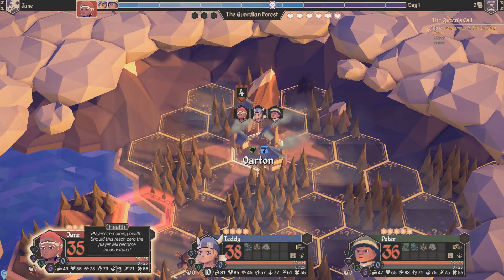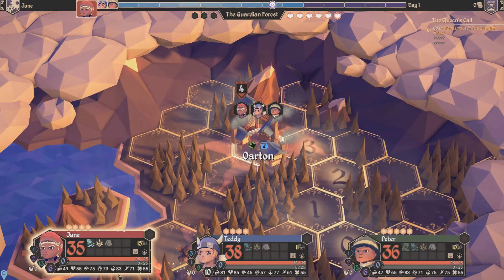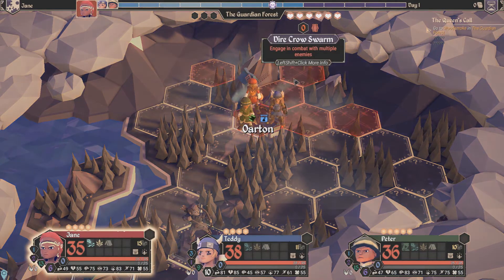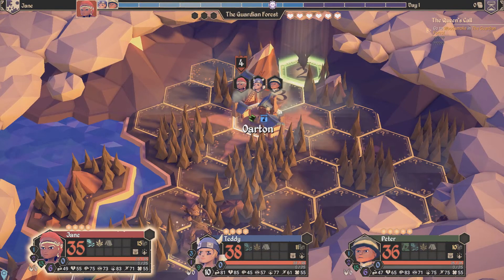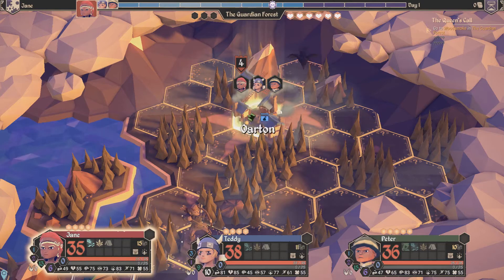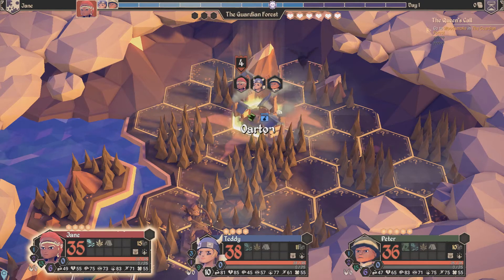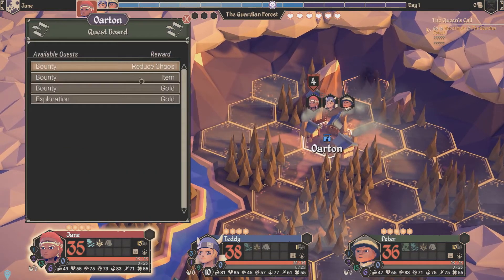So Jane was our Minstrel — she's the bard. If we hover over an enemy, this is how combat happens by going into that space. The red spaces are the people who will be involved in the fight. So Teddy and Peter will both be involved. I'm going to check out this town first to see what quests we can get.